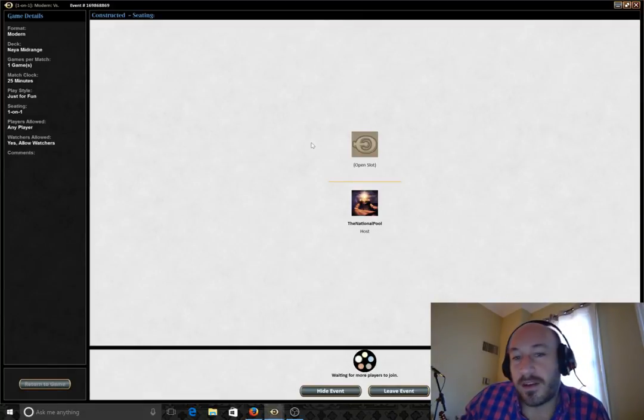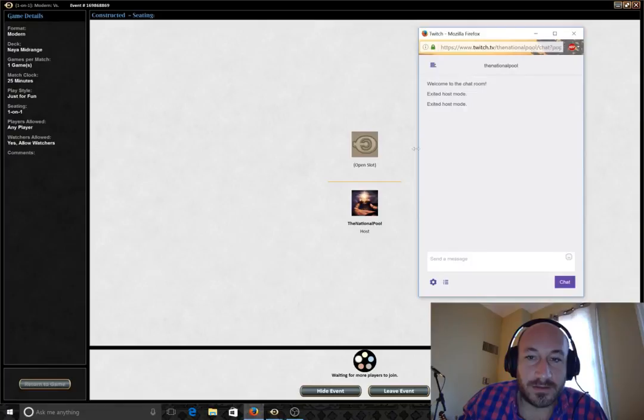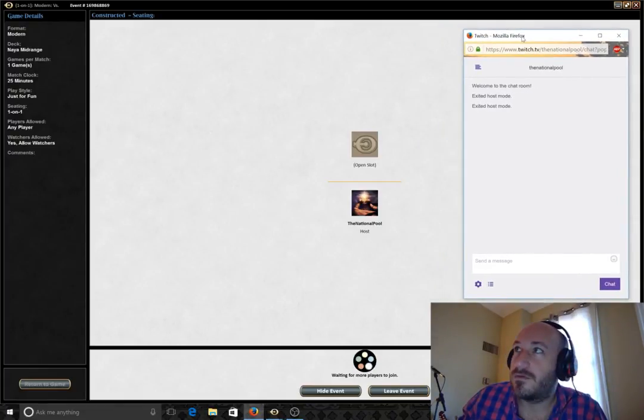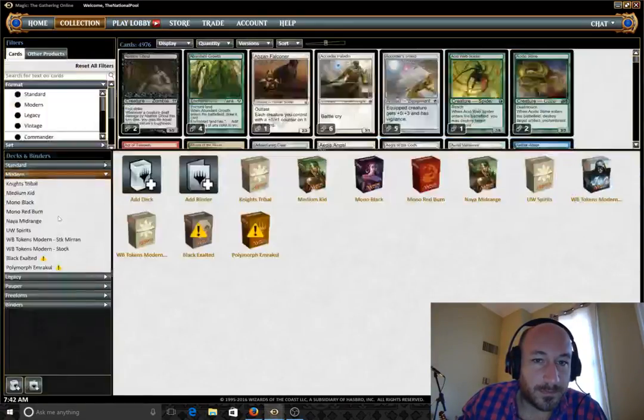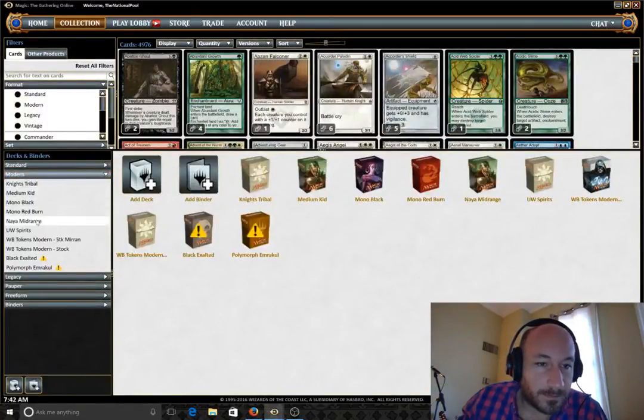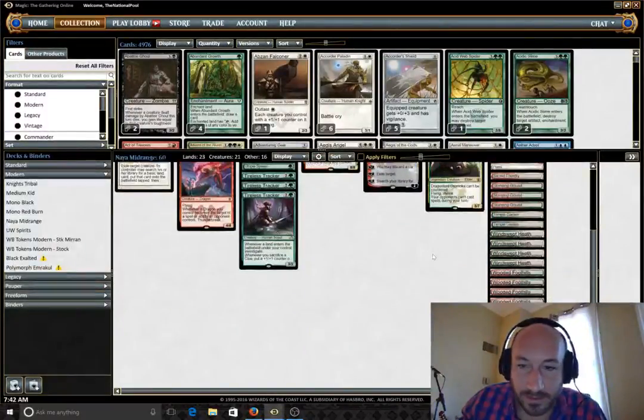The basic idea is to ultimate Nahiri and bring out the big Eldrazi. I always forget the name because it's crazy, but Emrakul — how did I forget that?